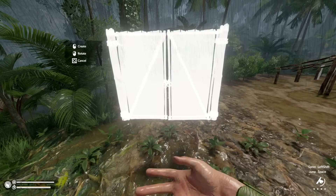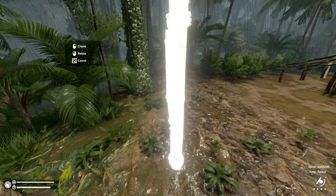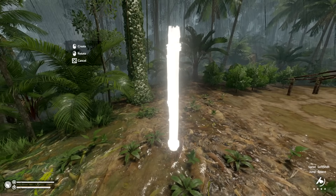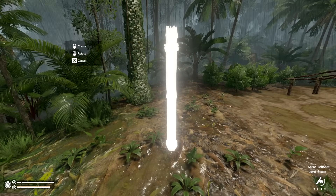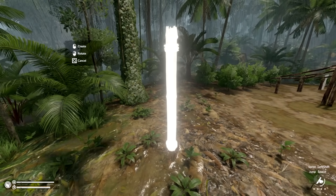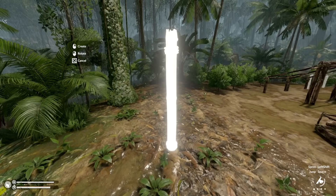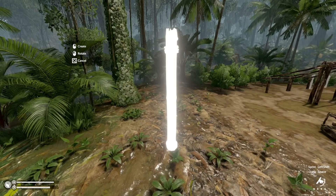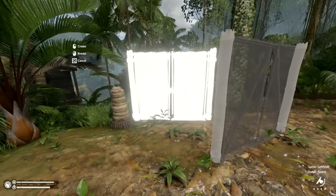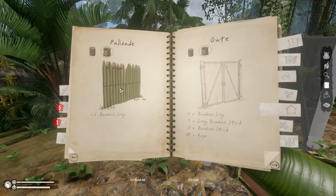I want to build in bamboo for sure. I'm not sure which way the gates open and close — I think they're the same on each side, which makes things easier. It doesn't really give you an arrow or anything. We'll put this here. I'd love a straight line like this but we're going to have to deal with the terrain.